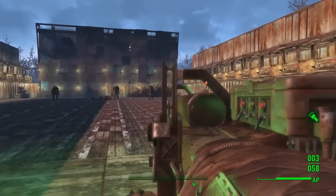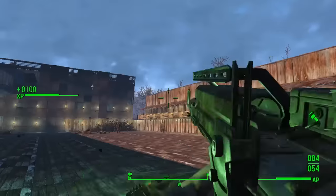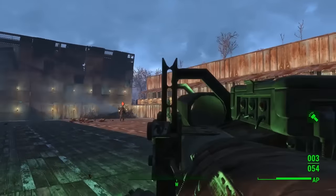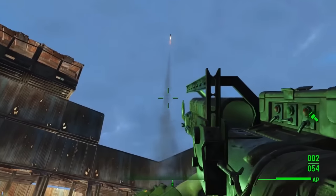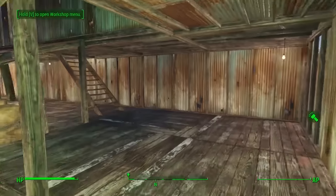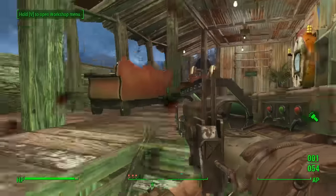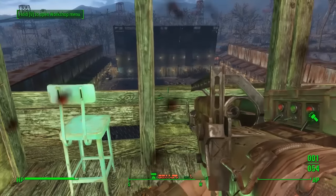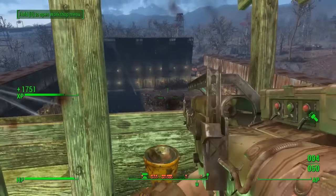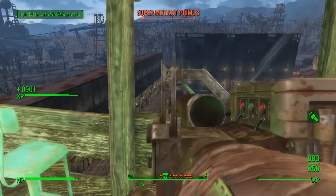Unfortunately the targeting doesn't work for all four at once — you can only zoom in on one enemy at a time with the quad barrel. It would be great if you could select multiple enemies, but that would probably make things too easy. I absolutely love being able to fire away from the target and have it go into homing beacon mode. It's probably one of the most fun weapons I've modded, because of this targeting scope combined with the quad barrel's rapid fire.